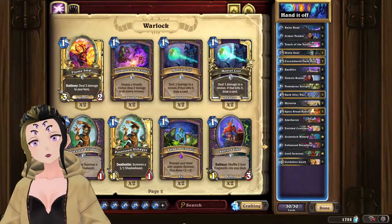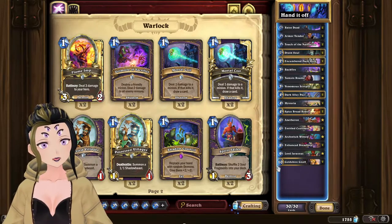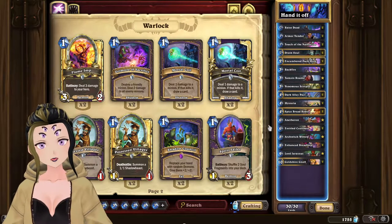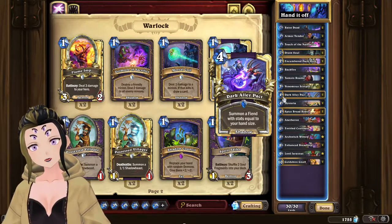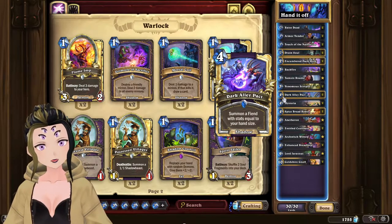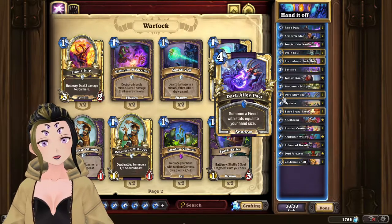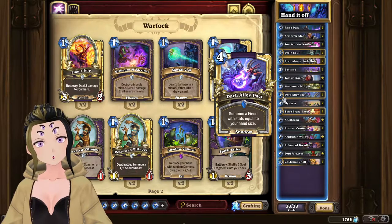For other cards that are usually great to keep in your opening hand no matter what matchup you're facing, Goldshire Gnoll is another one of those cards, along with Dark Alley Pack, as both of these cards allow you to have a huge minion out on like turn four or five, and your opponent usually doesn't have a way to answer that, or they have to burn a ton of resources in order to do it.